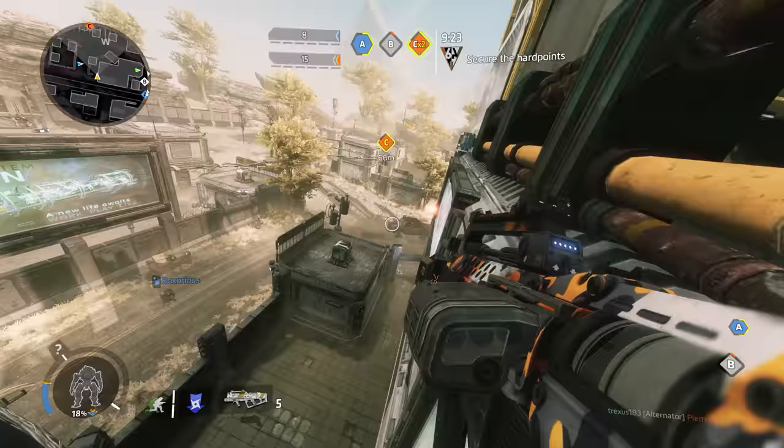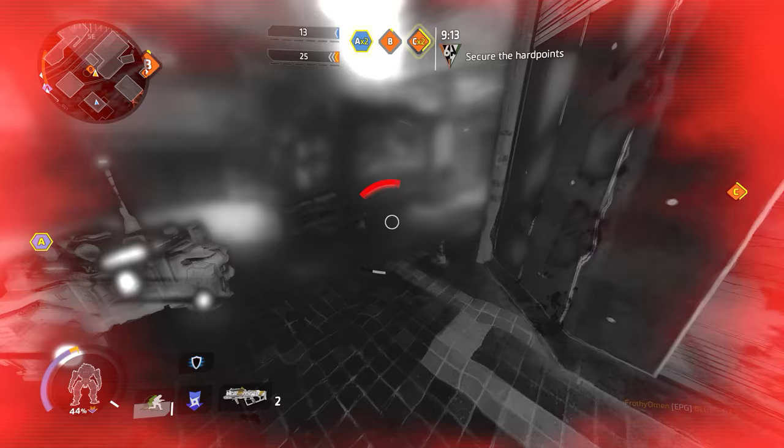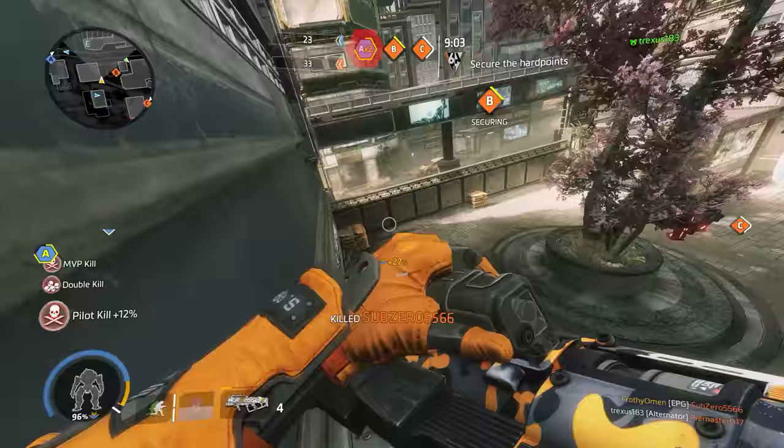However, this is Titanfall that we're talking about. Pilots are fast, mobile, and often times airborne. Hitting the ground or a wall and splashing an enemy pilot becomes less and less reliable as you face stronger and stronger opponents. If you don't get the one-shot kill, you're looking at a time to kill of well over 1 second, and if you don't get a two-shot kill on your opponents, just forget about it.